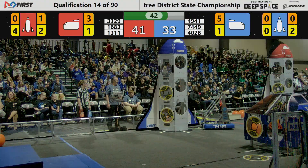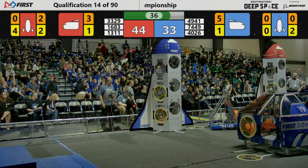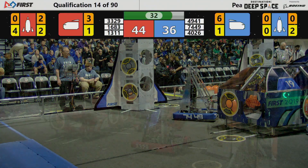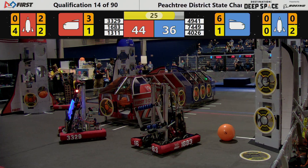Looking at the far side red rocket, we have two cargo and two panels. The near side red we have four hatch panels in place. Wild Bots looking to place another cargo into the first level of the rocket ship for the red Alliance — it was unsuccessful, drops into the ground.